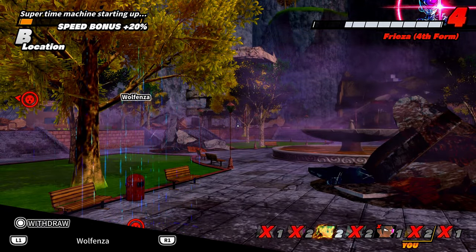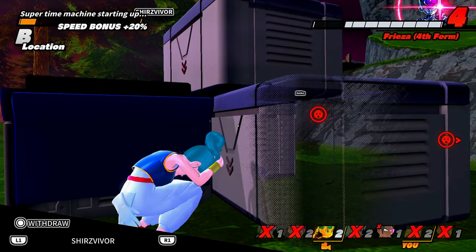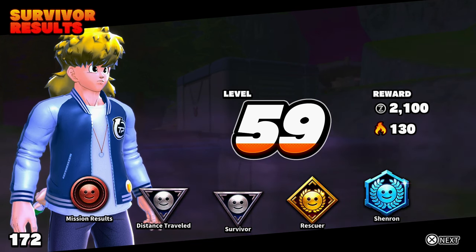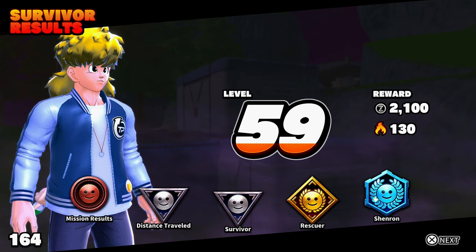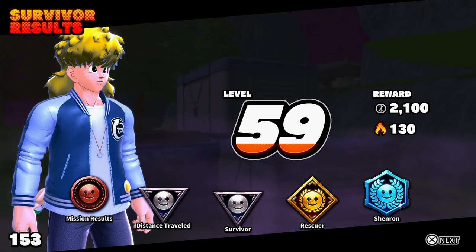We got the camouflage to work — it's funny when it works because he just didn't realize where I went. The smoke screen forces the raider to lock off our character. I hope you guys enjoyed the survivor gameplay. If you want to see more survivor gameplays and different builds, I'll be happy to make some — just let me know. I'll catch you guys in the next Dragon Ball: The Breakers video.